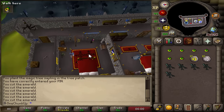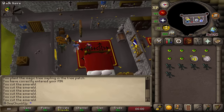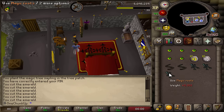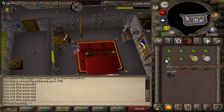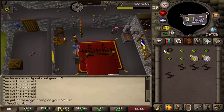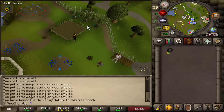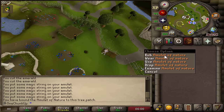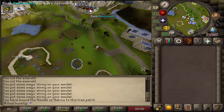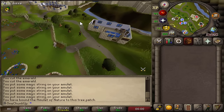I just had a brilliant idea — I now have magic roots, which means I can make an amulet of nature, which tells you if your patches have become diseased. That's really handy and means I'll be able to get more fully grown magic trees. The amulet is now bound to the patch. I just realized these don't actually have charges, so I only needed one — I could have sworn they had charges in the past.